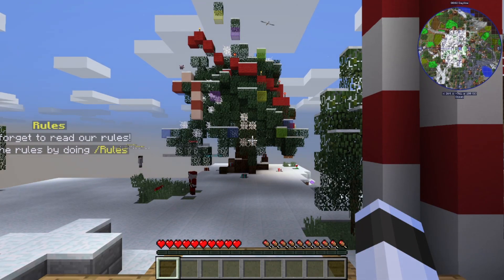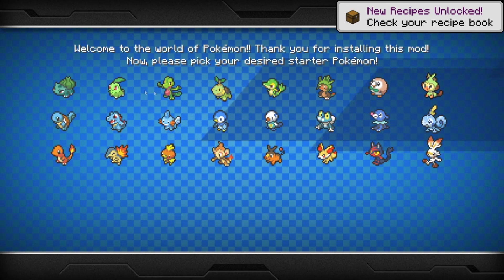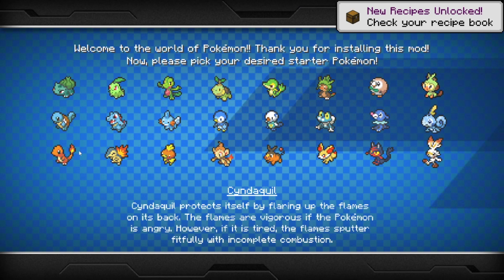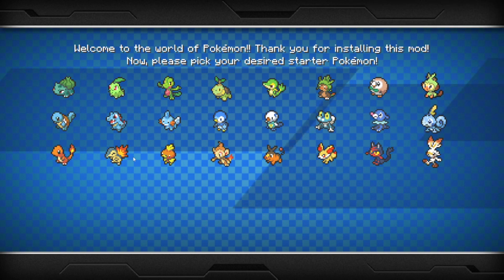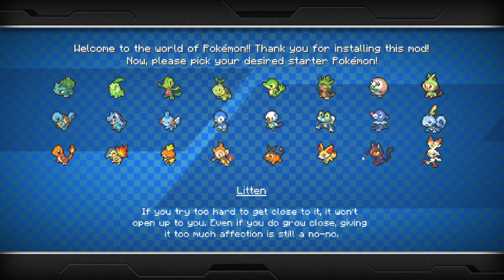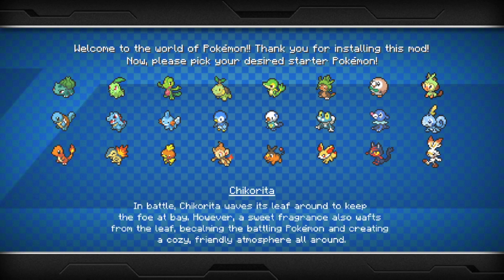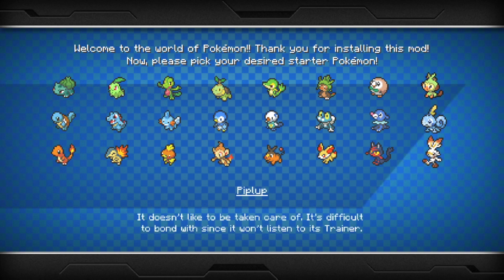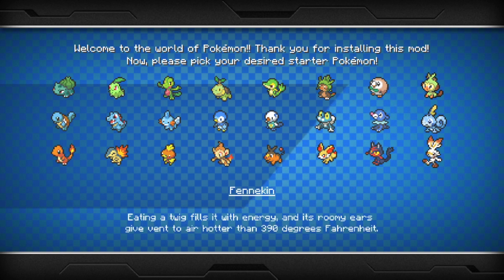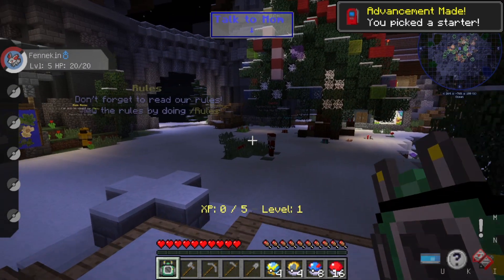I'm not the best at Pixelmon but we're gonna start all over again on a fresh account. Last time I picked Charmander, so I'm going with a different one this time — Fennekin. I'm not sure if that's how you say it, but hopefully.